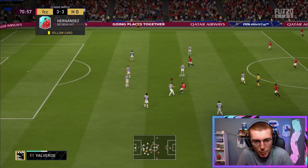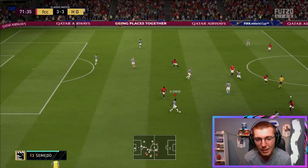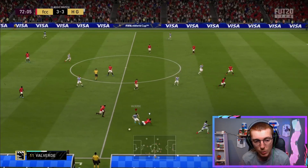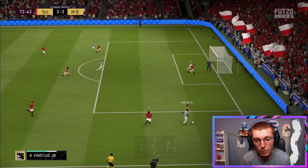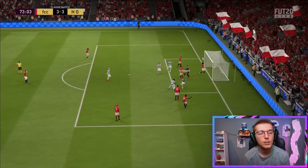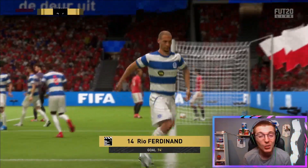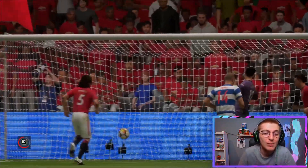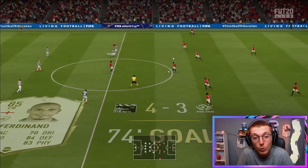Valverde trying to get involved but Diaby gets the best of him — a real shame since Diaby isn't someone I normally struggle with, so the fact he's getting past Valverde is a bit of a worry. Good pass out to Vinicius Jr though, who lays it across — and Rio Ferdinand is now playing as striker and scores! That build-up started with a lovely through ball from Valverde, so let's not forget that.